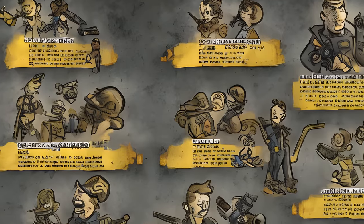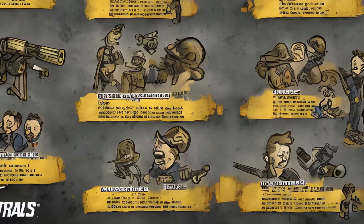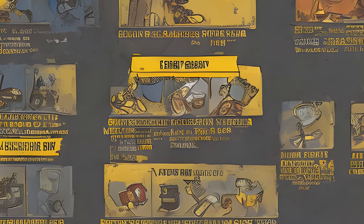Players gain a SPECIAL point on level up until level 50, which they can assign to a SPECIAL stat of their choosing. After level 50, players are still able to pick a perk card but no longer receive SPECIAL points.